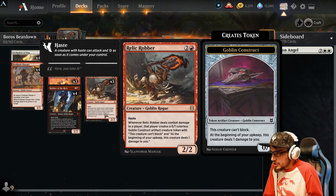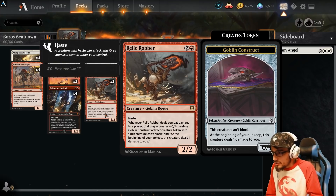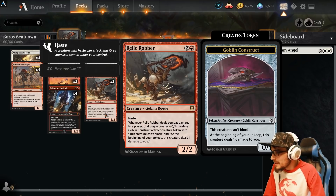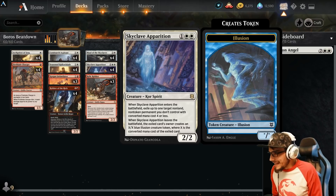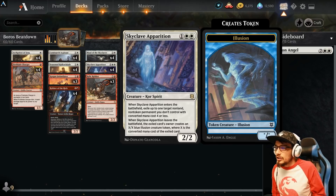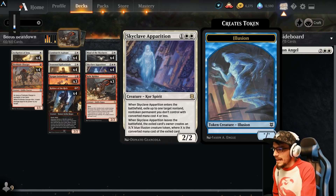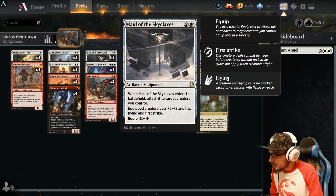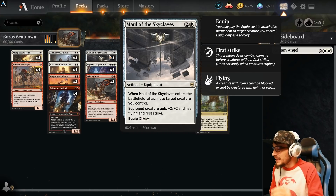Four copies of Skyclave Apparition — a 2/2. When it enters the battlefield, exile one target non-land, non-token permanent your opponent controls with converted mana cost four or less. When it leaves the battlefield, the exiled card's owner creates an X/X blue illusion creature token where X is that card's converted mana cost. Four copies of Maul of the Skyclaves: equipped creature gets plus two/plus two with flying and first strike, entering the battlefield already attached to a creature. We can organically equip it for four if the creature is removed.